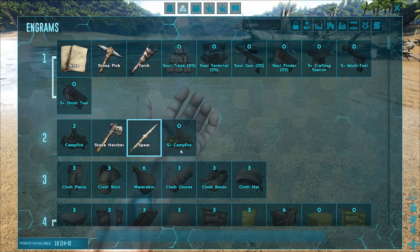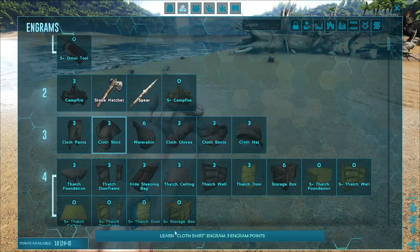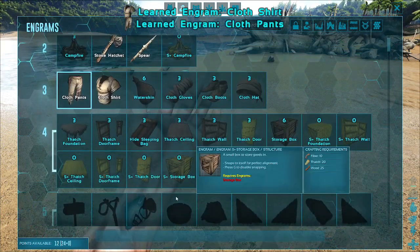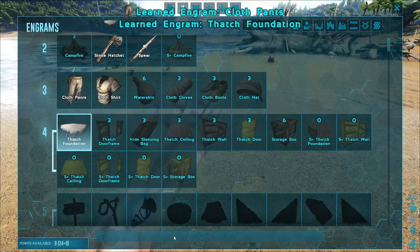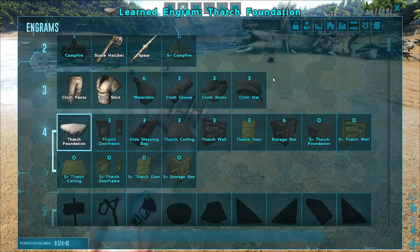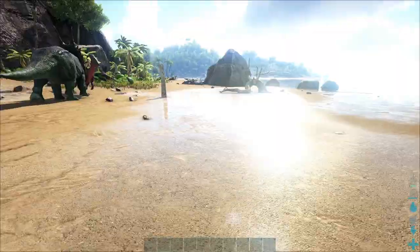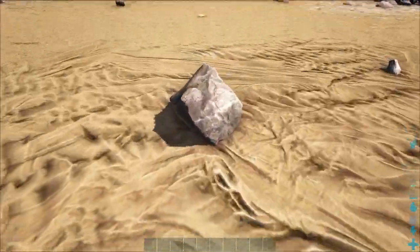Let's make a shirt, pants, and foundation. Let's see if we can afford anything else. We're going to wait just a minute before we get anything more, and now let's make that hatchet and pick.